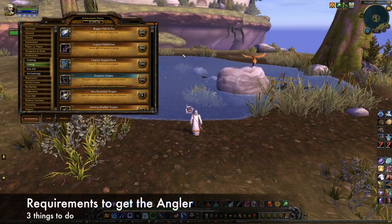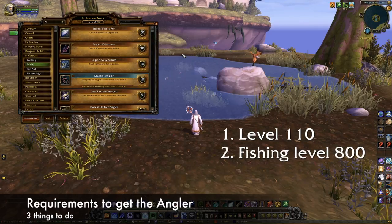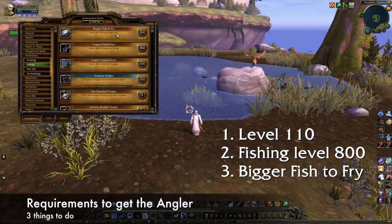There are three requirements to unlock the Underlight Angler. First, you need to be level 110. Second, you need to have a base fishing skill of 800. And third, you need to complete the Bigger Fish to Fry achievement, which will take a significant amount of time to complete. You'll likely get to fishing level 800 as you work on it, so don't worry too much about your skill level.